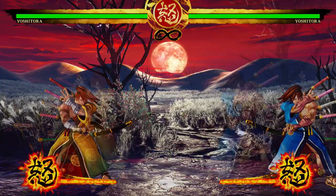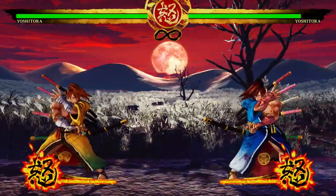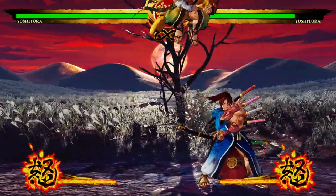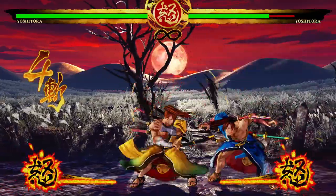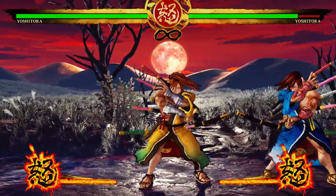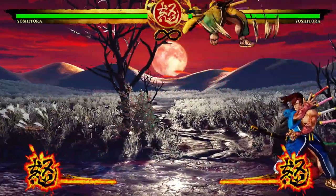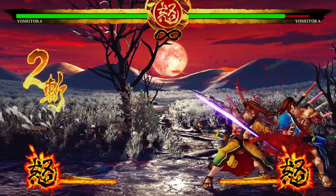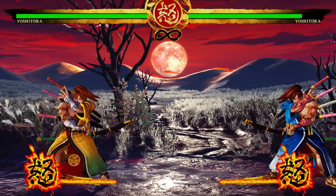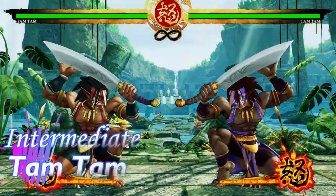Yoshitora's jump heavy is really stupid-good — possibly the only real contender alongside Earthquake for best jumping attack. Just do it early without thinking because it hits so many times, does tremendous damage, and if you hit it at a good angle you can combo afterward. If you like goal-oriented gameplay with a clear build-up plan, Yoshitora is your guy.